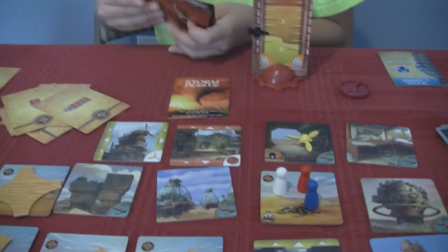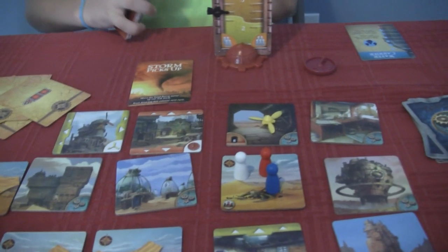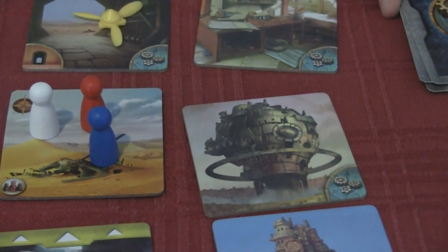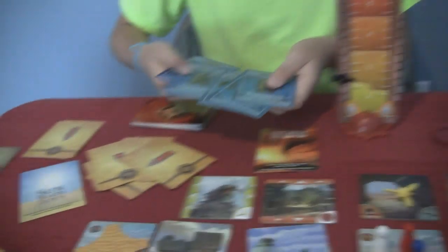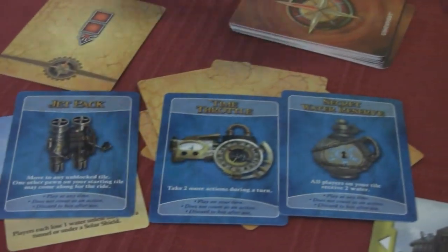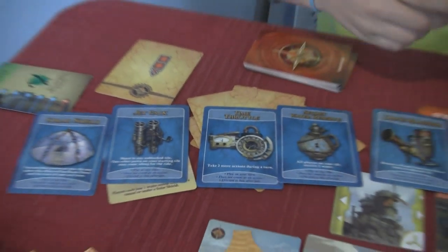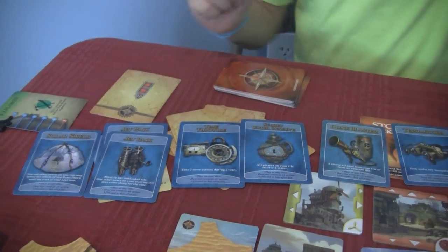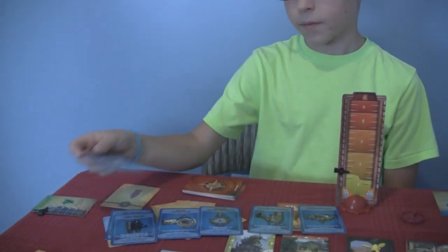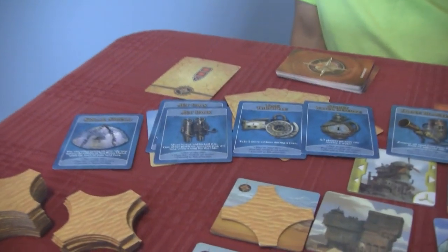You also revealed some things in the corners of these tiles. What are those? Those are special gear cards — time throttle, secret water reserve, jet pack, solar shield, dune blaster, terrascope. They give you special abilities. You can use those on a turn if you need to, like protecting from the sun or blasting out some of the sand.